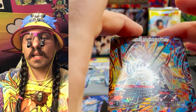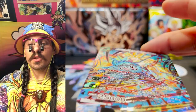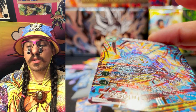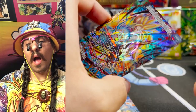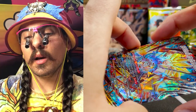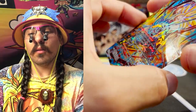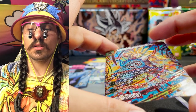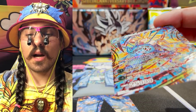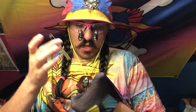This is gonna need to get sent in for a grade — I do not have a choice about that. The surface looks amazing, the corners look perfect, centering looks really good — really fantastic centering. If you want to send these cards in to get graded, I recommend getting a soft cloth. I use my t-shirts because they're very soft — just dust off the card.